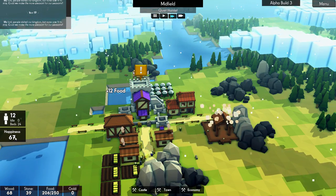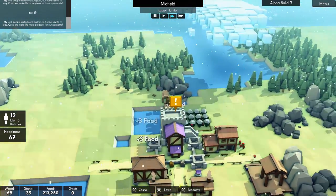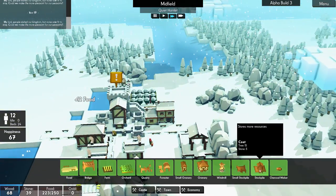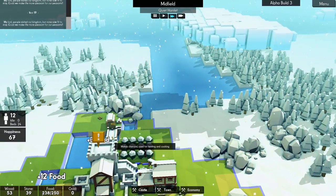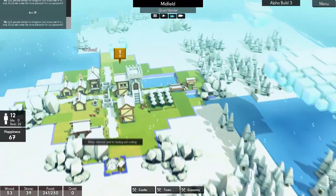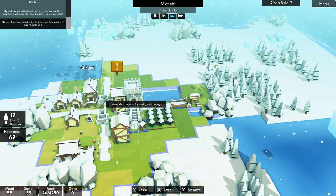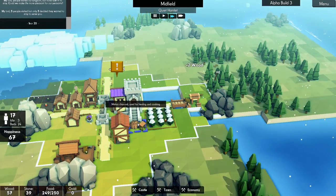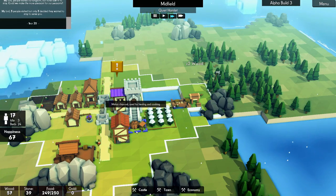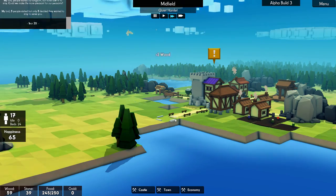67 happiness, 12 of 24 beds. So we're going to want more people pretty soon. Let's go grab ourselves a charcoal maker — if you remember, we want one of those. This guy wanted it kind of like in his backyard, so that's where we'll go ahead and put it. We'll put it down literally right in his backyard. I want to leave a little space there though. Let's build it right there — that should be fine.